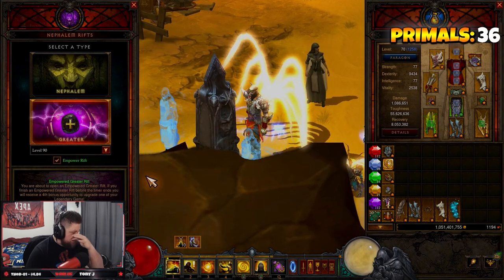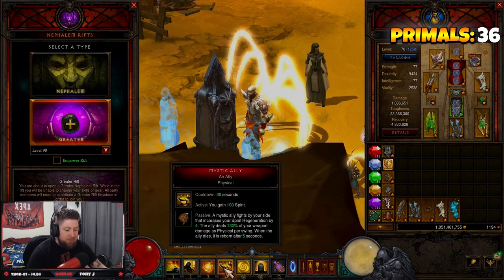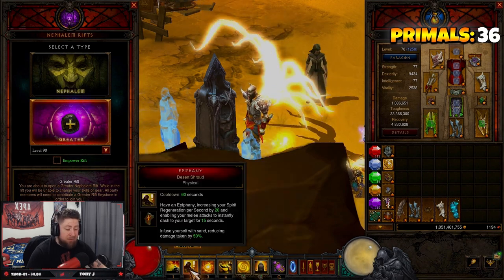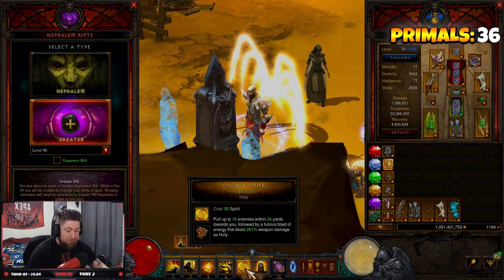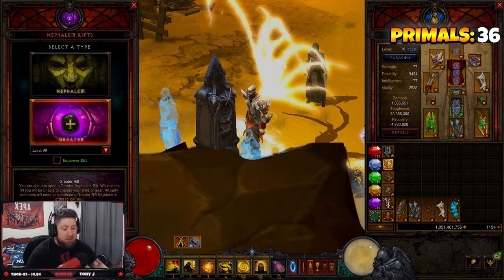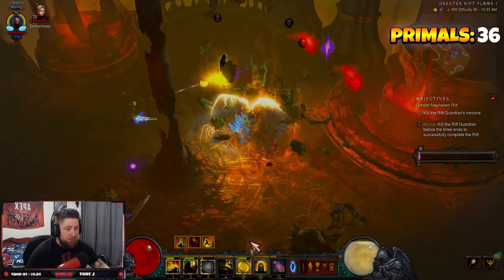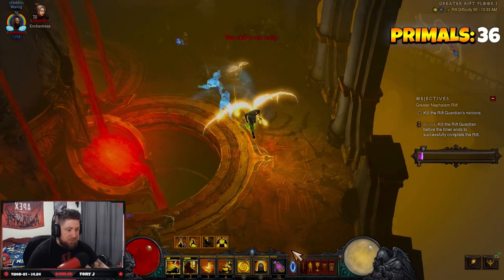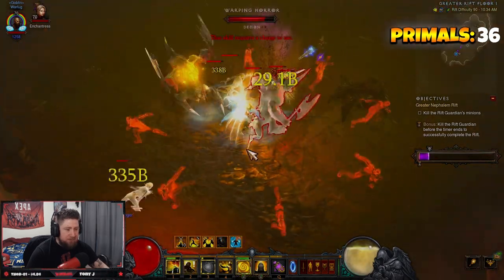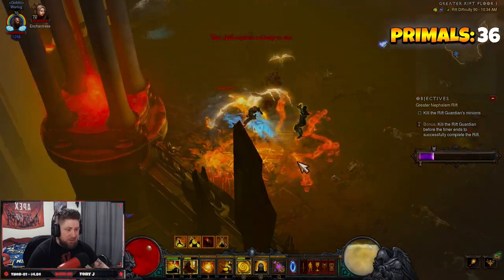We're going to do a GR90 to showcase the build. The gameplay loop is: dash around, constantly spam those three skills whenever they recharge. Once Epiphany is up you can Cyclone Strike from a distance onto a group of enemies and then just Wave of Light spam. A lot of times I cast Wave of Light ahead of enemies because the damage is so good it helps you get through faster. Remember — every five seconds cast Cyclone Strike to get your damage reduction and stay alive.